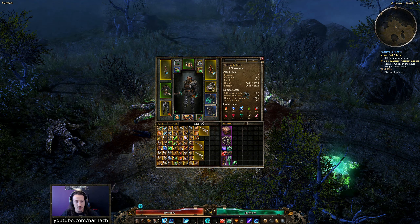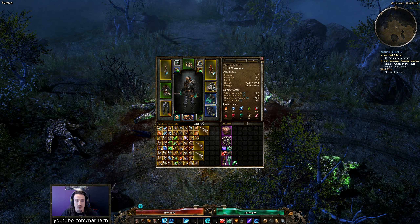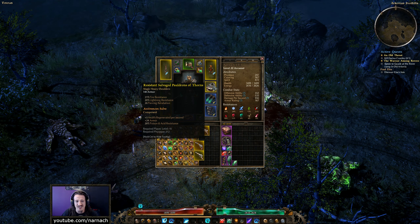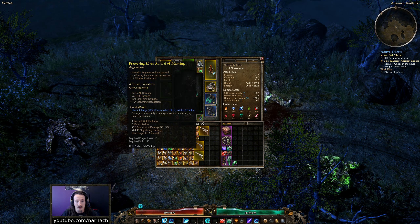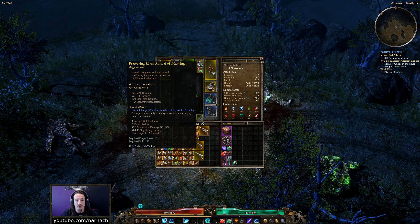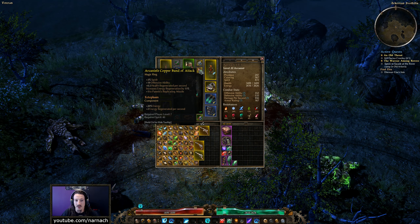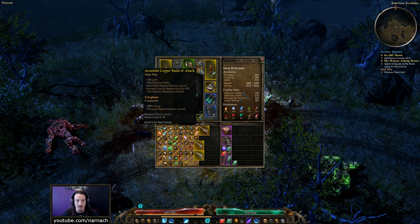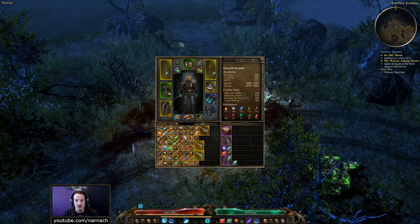I did do a little bit of gear shuffling but my budget is currently rather limited, so I'm making do with what I've got. I exchanged my shoulder pad for something with more fire and lightning resistance rather than the pierce retaliation the old one had — it was a low-level epic. My amulet I also exchanged — low-level epic with not really good stats — for something with a decent chunk of life regen and some vitality resistance. And I exchanged a ring that didn't really do a lot besides being epic for my old ring that actually gets me plus one to Panettis. The old ring had some life regen, which just shifted to the amulet.